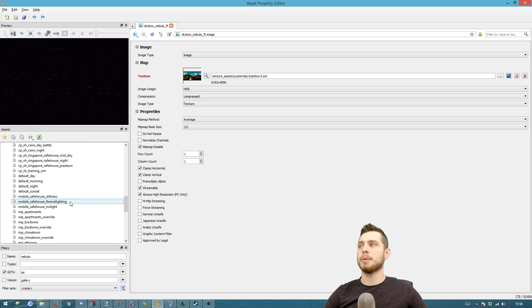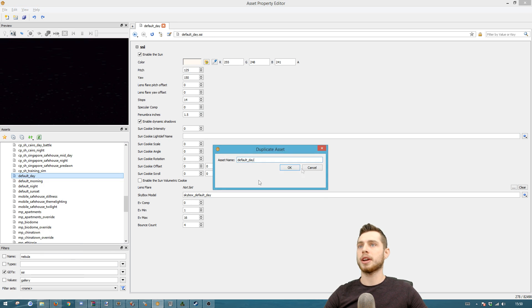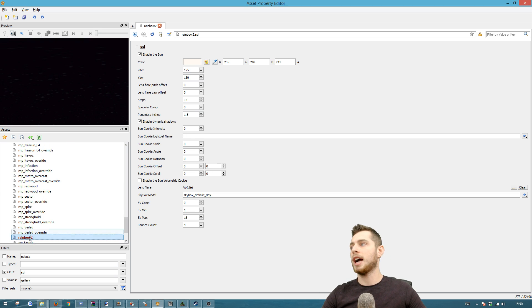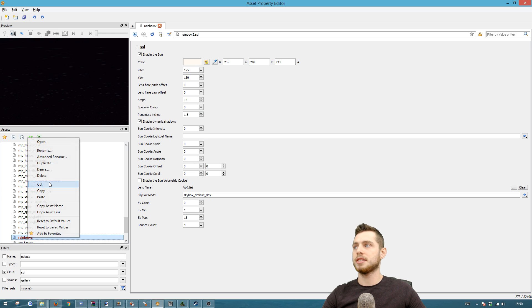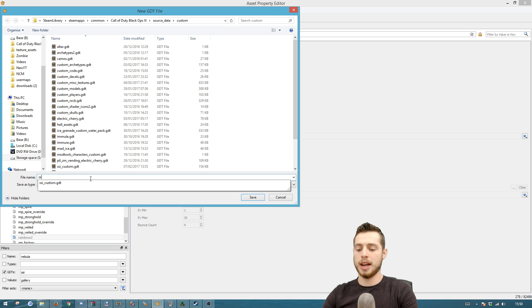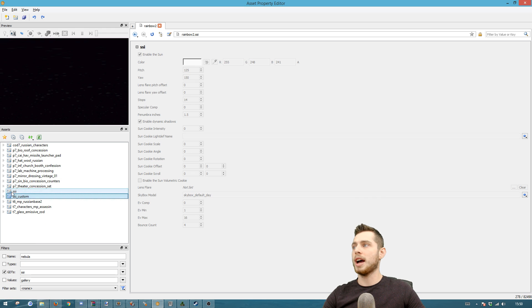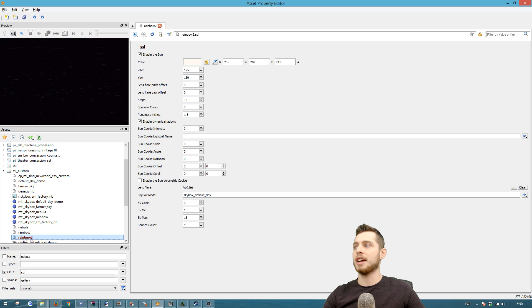You'll find the SSI option — click that and copy one of these. I would suggest copying the default day. You can right-click, do Duplicate, name it whatever you want — we're going to do rainbow_2 — and hit OK. Then do Cut. Next, do New GDT and name it SSI underscore custom. I've already done it, so just hit Save. Then go to your SSI custom, right-click on it, and do Paste Asset — that new asset will be in there.